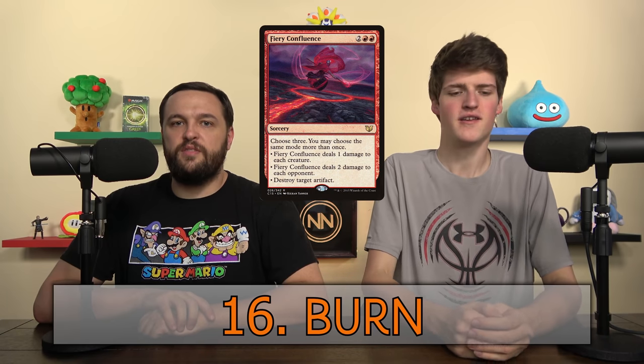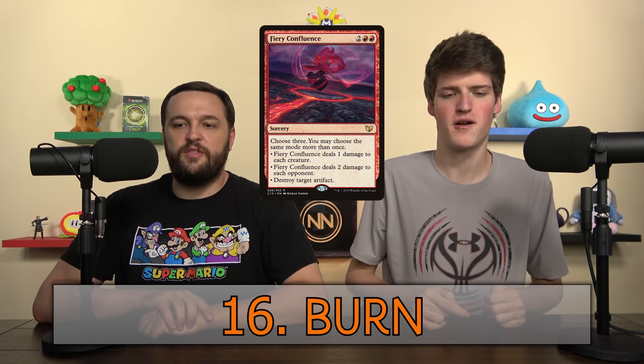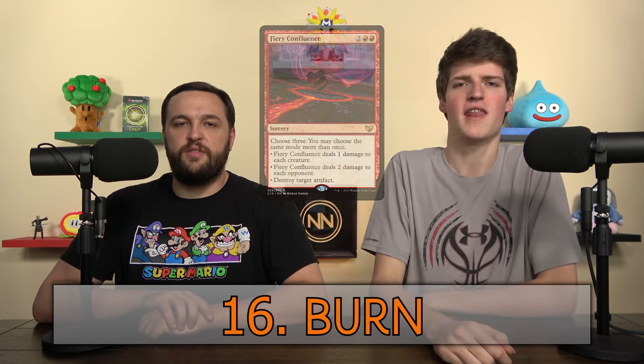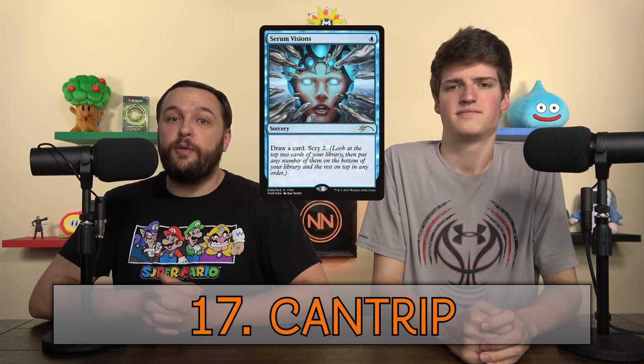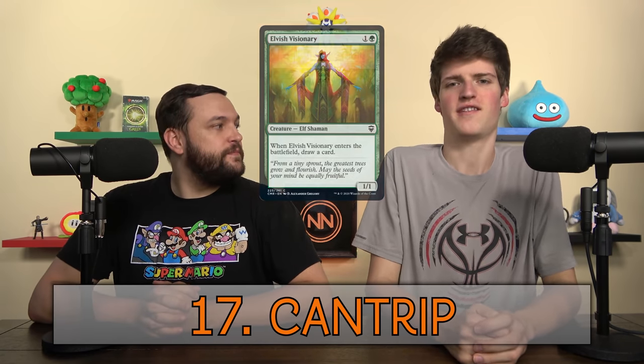Burn — this is damage that can go directly to your opponents, dealing damage to them. You might say 'I burned them for 6' or 'this creature burns you for 15.' It's damage straight to you. A Cantrip is a card that has a small effect, and on top of that you draw a card. Great examples: Ponder, Preordain, Serum Visions. Even Elvish Visionary kind of falls into that.